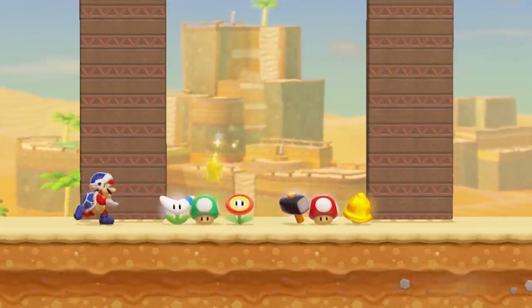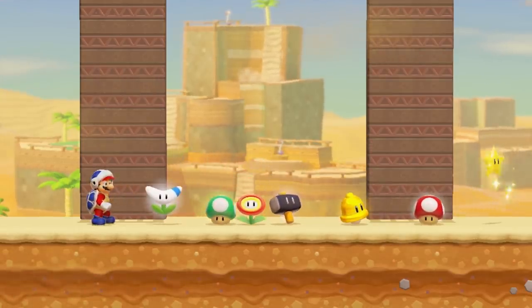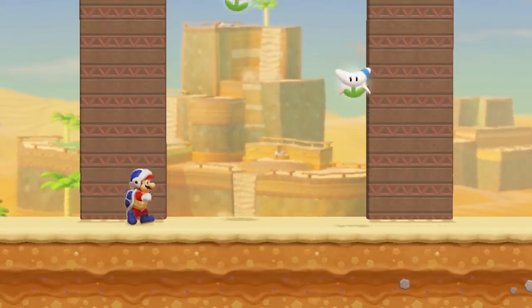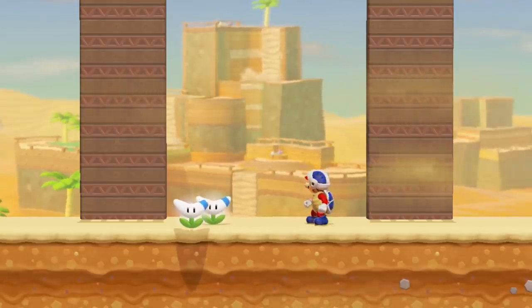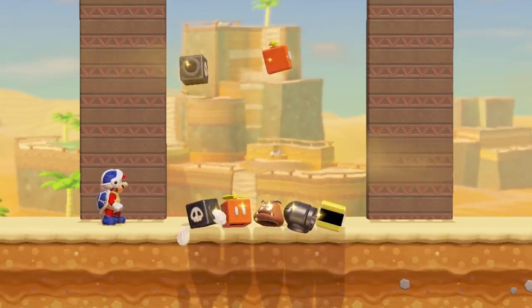A Boomerang that hits the following power-ups will travel through and cause them to be propelled upwards a few tiles. Note that this propulsion does not move their X-axis position. Finally, if a Boomerang hits any power-up with wings and or a parachute, the power-up will lose these modifications in addition to being propelled upwards. This now includes the mask and box power-ups.